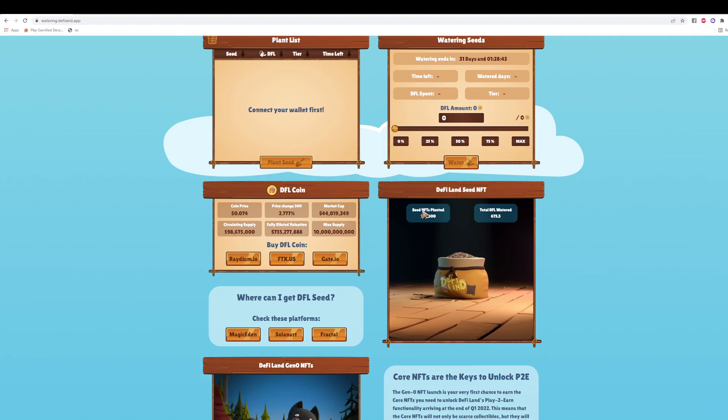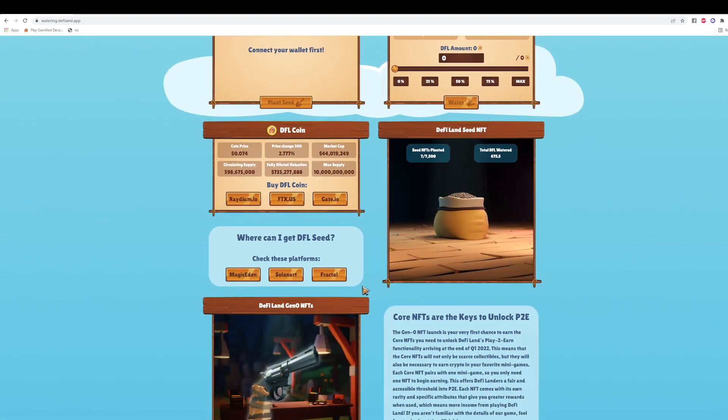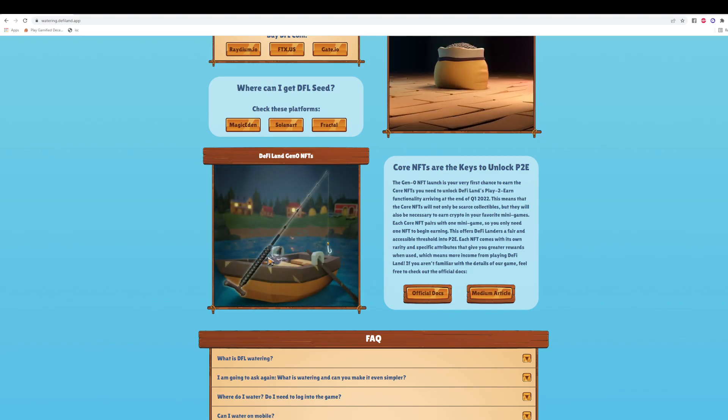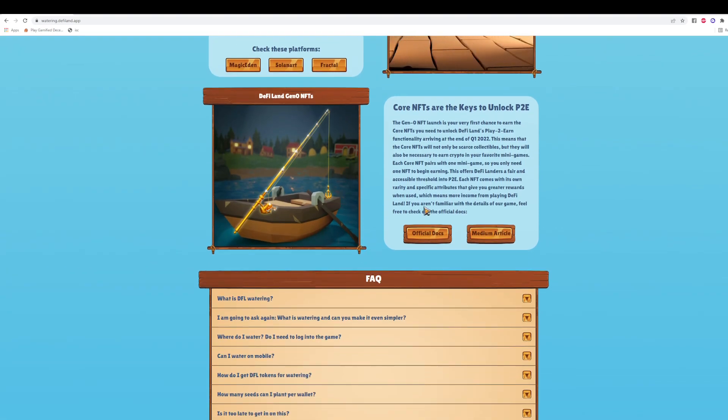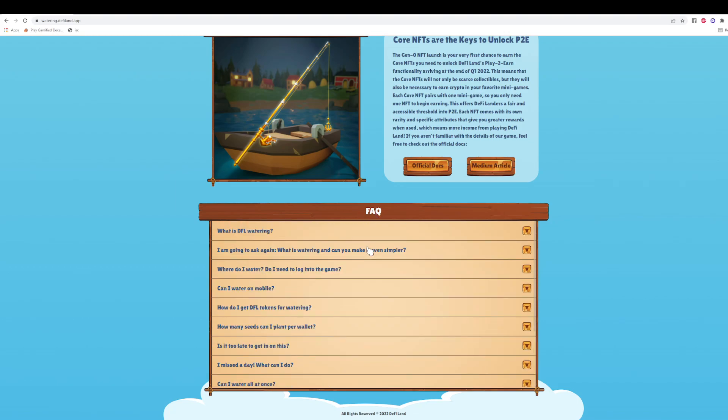That's overall statistics and just visualization — right now it's dummy data we're showing you. If you want to get some seeds, you can buy from secondary marketplaces. You can also check some Generation Zero NFTs to get an idea of how they will look and their rarities. To learn more, check the official docs or Medium article. If you have questions, check the FAQ channel where you'll find all the answers you need.